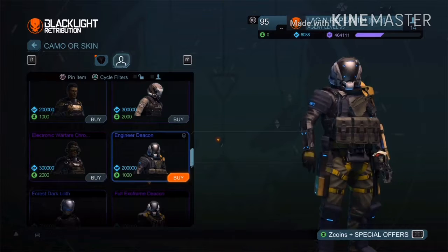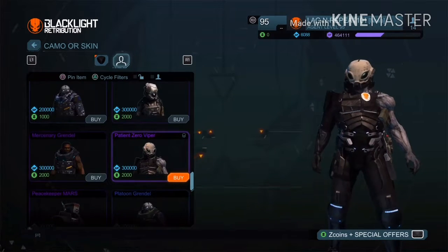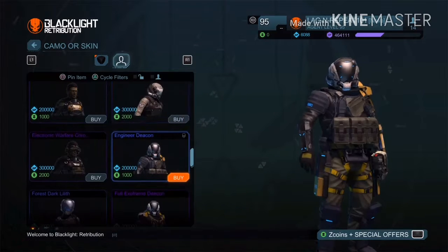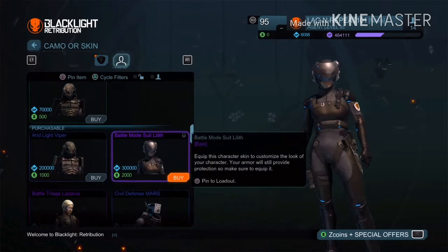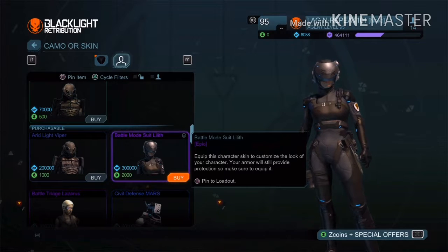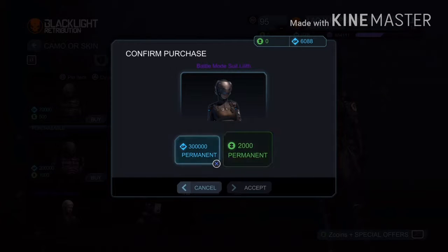I'm going to show you with another character. As I showed you, I have this guy and this girl. I'm going to show you with another one — let's try this girl. She's 300,000 guys — 300,000, that's a lot. I have not bought it permanently and I can't; I only have 6,000.